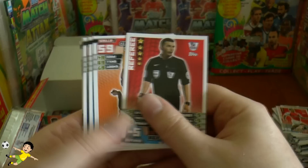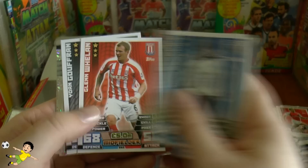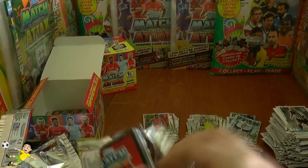Pack twenty-seven opens with the referee card again, then Oluweu, Nasri, Dillet, Scott Dan, Berahino, Whelan, Gouffran. Record breaker is Schwarzer, and the Man of the Match is Raheem Sterling — 97 attack, well deserved. Big attack figure there for Raheem.